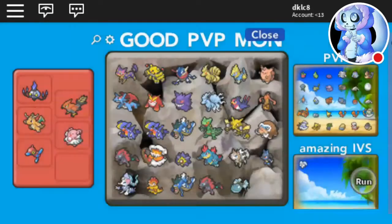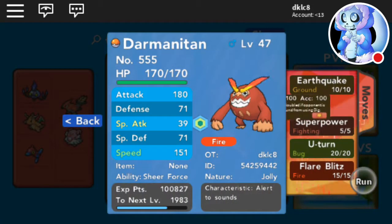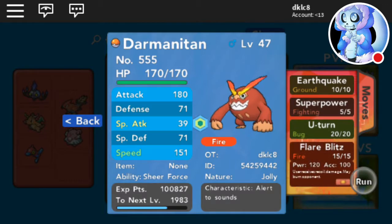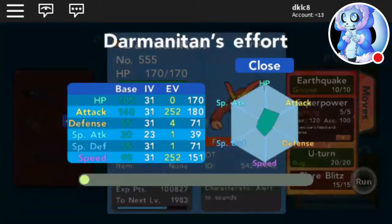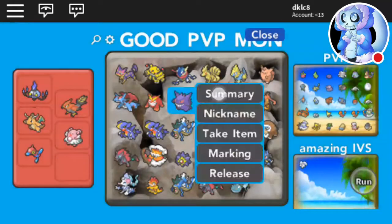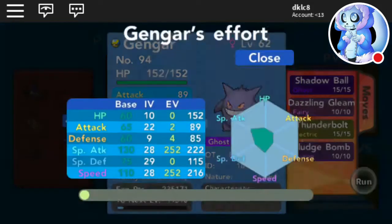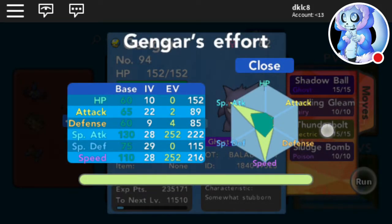Attack — uber garbage. Then I got the Darmanitan OG, Jolly — Earthquake, Belly Drum, Flare Blitz, U-Turn — five times 31, I made it myself. Then we got Gengar, Timid, Cursed Body with Shadow Ball, Dazzling Gleam, and that move.